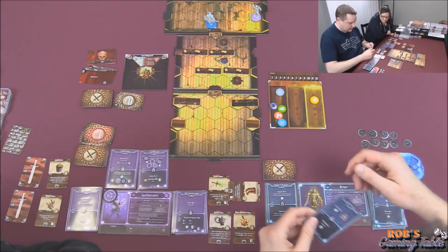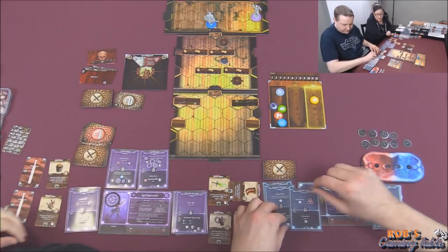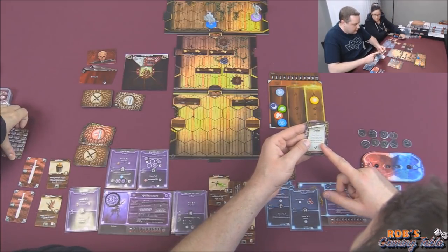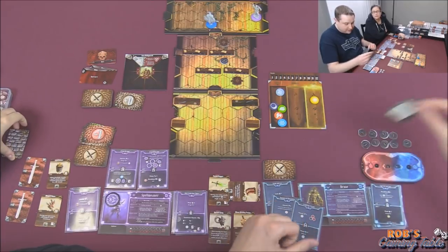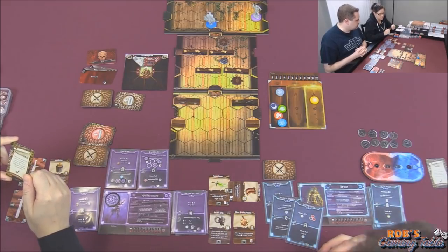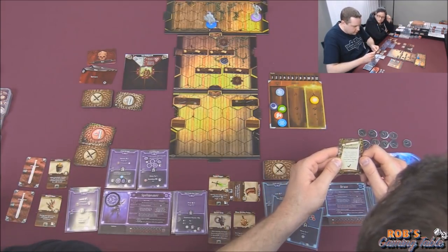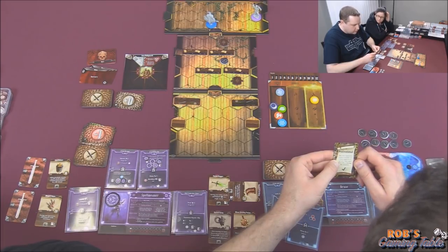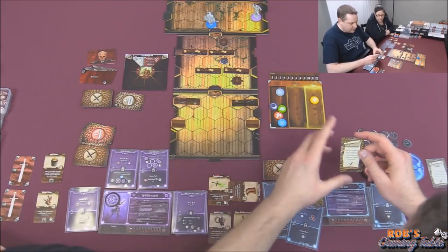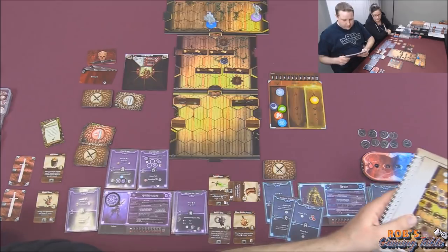I'll loot right beside me — don't even need to move. Battle goals: I got mine — Zealot: have three or fewer total cards in your hand and discard during the scenario. That's why I was trying to prolong it to get that short rest and get rid of cards. I got mine — Professional: use your equipped items a number of times equal to or greater than your level plus two during the scenario. Level plus two is four — you definitely got it. Professional, nice.